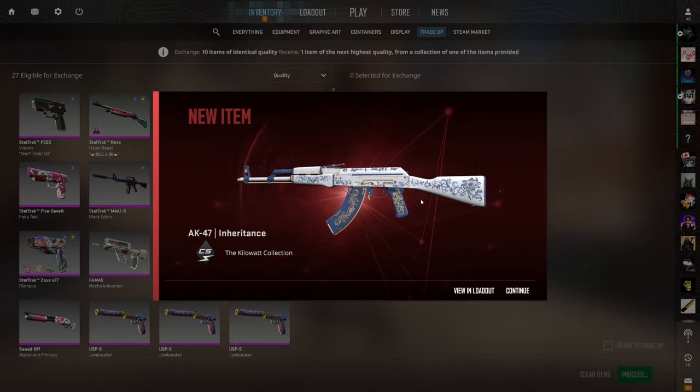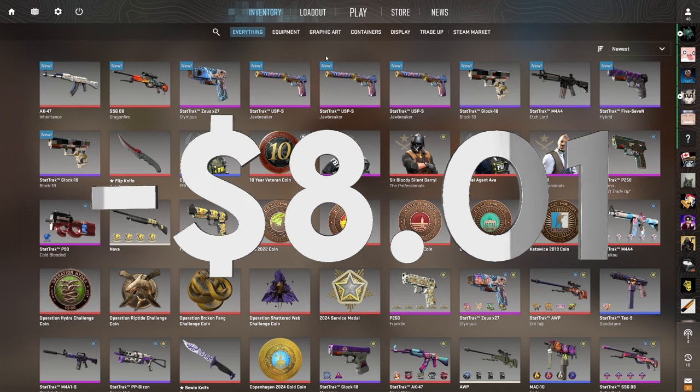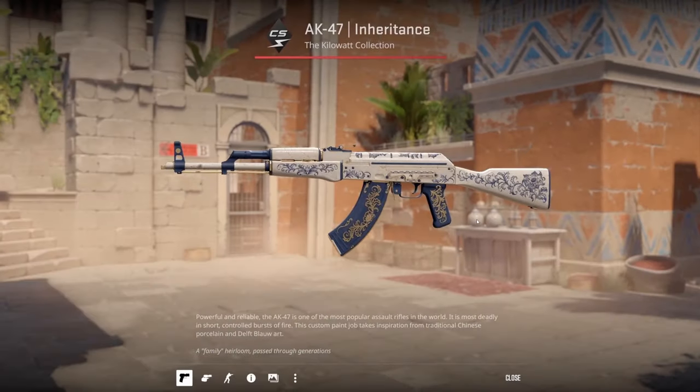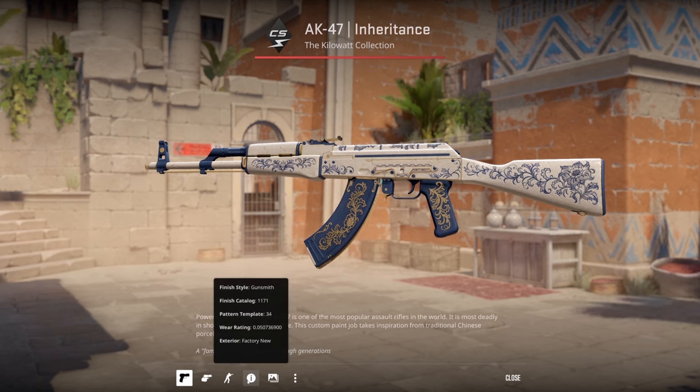Let me just quickly do some calculations and see how much we did lose. On these 10 items, after all was said and done, we lost $8.01. So it wasn't the worst day, but it definitely wasn't a good day. I'm not too upset — essentially just sacrificing $8 to make a video, which is fine. I love making the content, but obviously I would have loved to see some profit. I am glad that we ended off on a high note with the AK Inheritance. It is a very beautiful skin — .05 factory new too, which is good. Maybe I can get $8 of overpay.